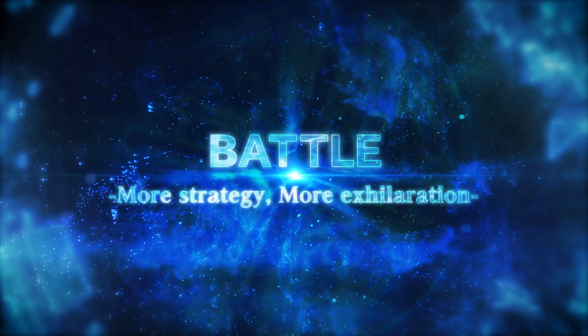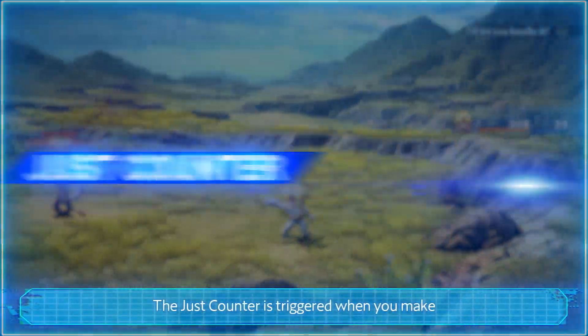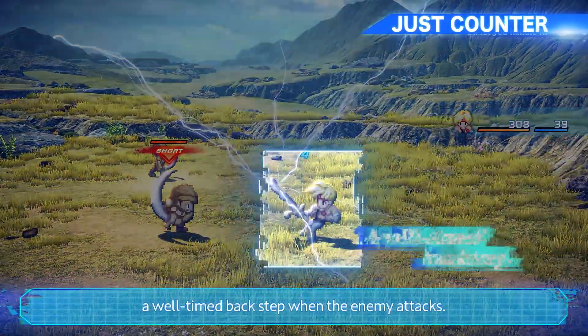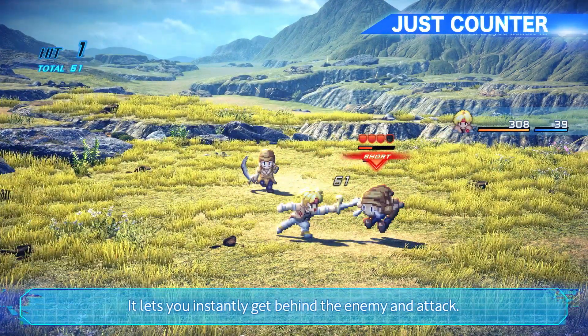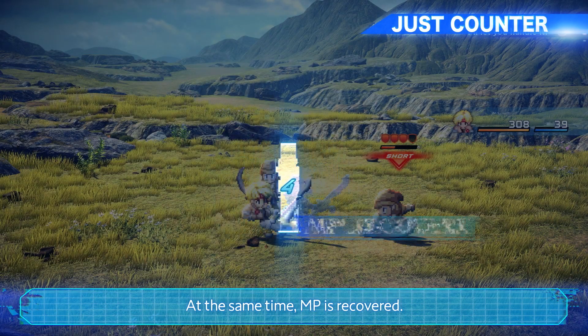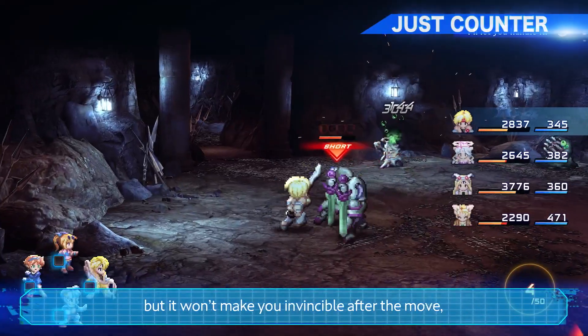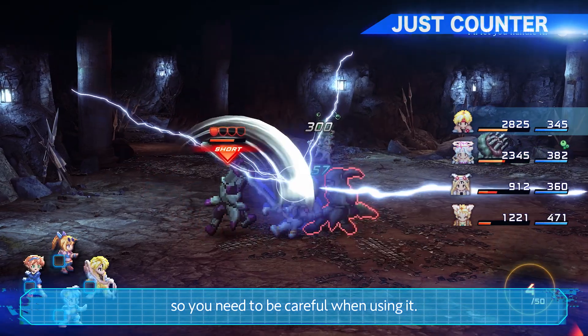Make battles more strategic and more exhilarating. The Just Counter is triggered when you make a well-timed back step when the enemy attacks. It lets you instantly get behind the enemy and attack while MP is recovered. The attack from behind is powerful, but it won't make you invincible after the move, so you need to be careful when using it.